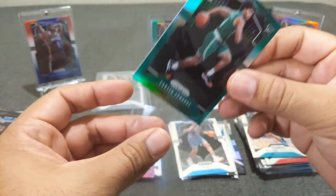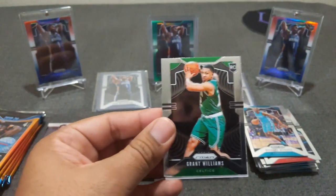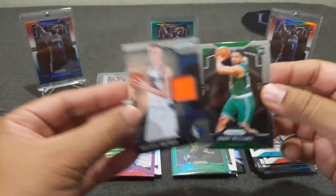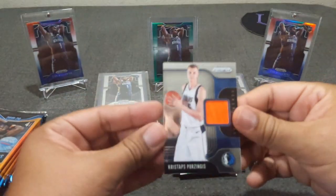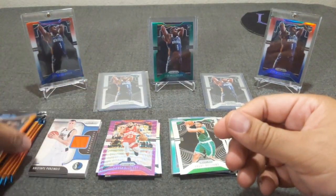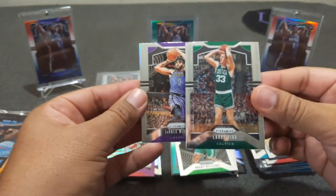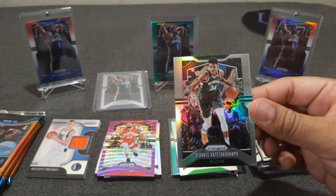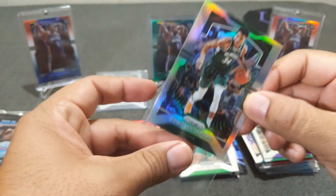Very nice. Now I got the rookies going. Still hitting Celtics — another Celtic, Grant Williams. I'm hitting Celtics left and right. And there's Mr. Porzingis — relic, game worn, not game used. There's the relic. Derek White, JaVale McGee, Larry Bird — Larry Legend. And Giannis silver. Nice. This is my second Giannis that I've pulled — that's a nice one to hit.